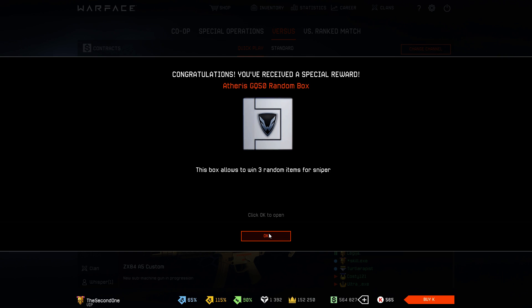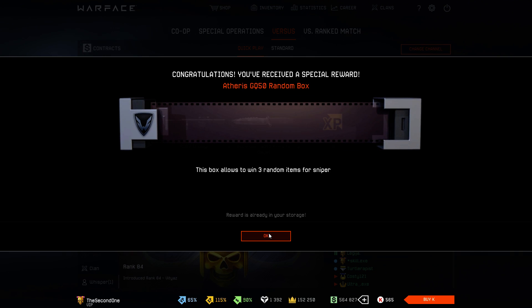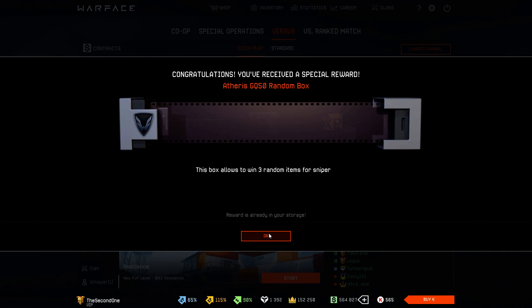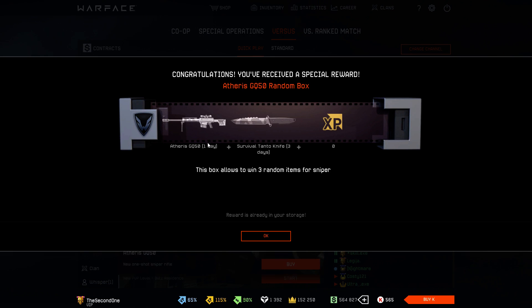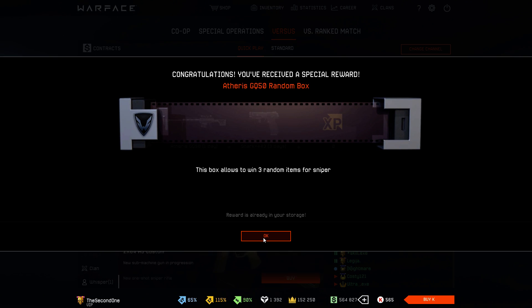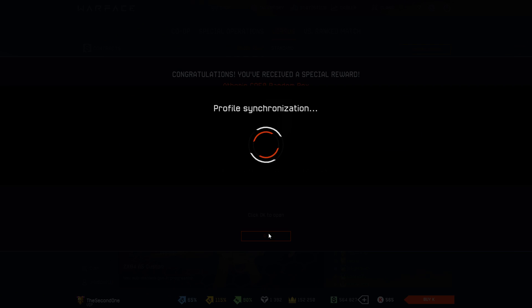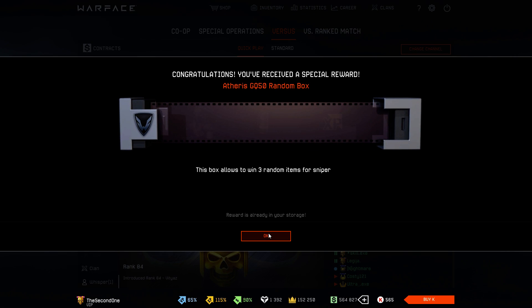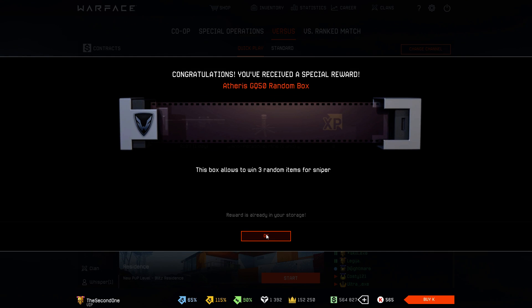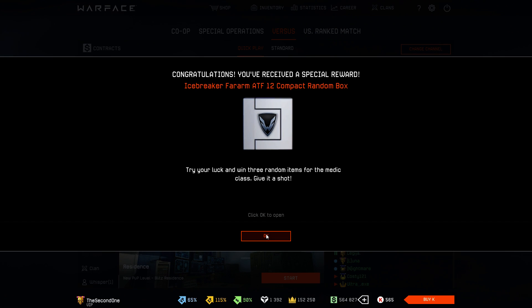Next are the Atheris GQ50 random boxes. Let's see if we're going to get the Atheris R-107. Of course, as usual, nothing. And again R-107. Now we get the Atheris for one day — I want it permanent. Again one day of Atheris. The chance to get one day of Atheris is really low, but I still got it for one day and still not permanent — that's a little bit annoying. And I think it's the last box — R-107 for one day. I got nothing from the Atheris boxes.